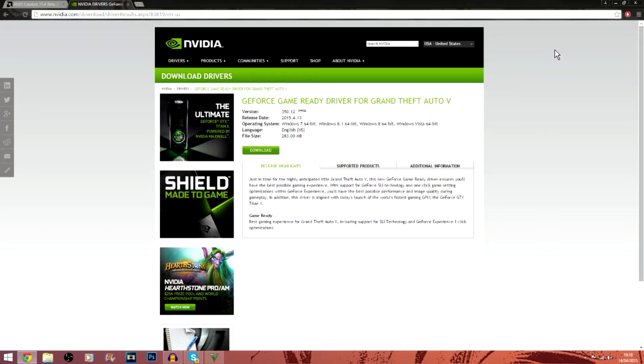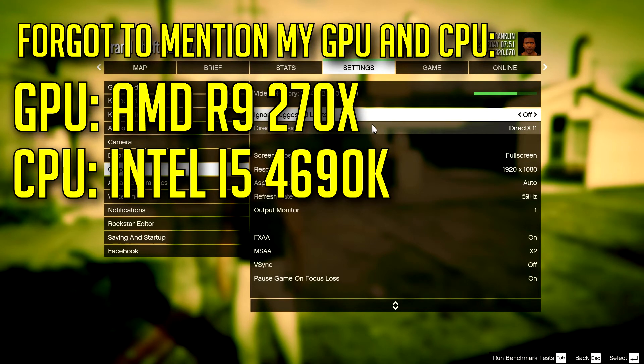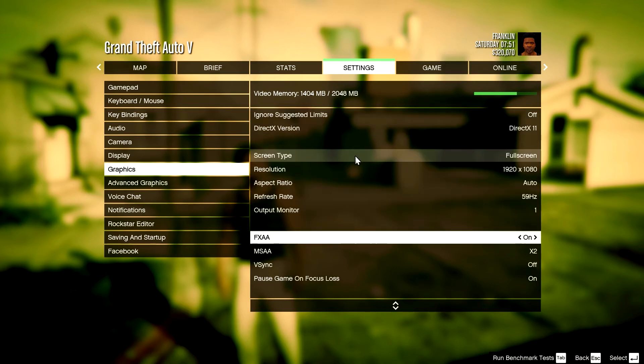So anyway guys, let's quickly get into the actual core gameplay settings. Now that we're within the game of GTA 5, let's go and take a look at the sort of settings that you might need to keep your FPS up there and high above 60 frames.